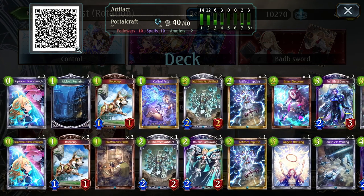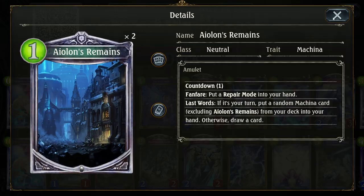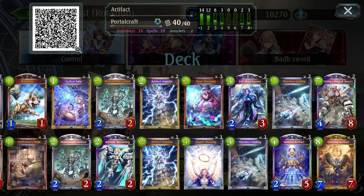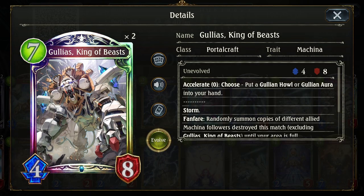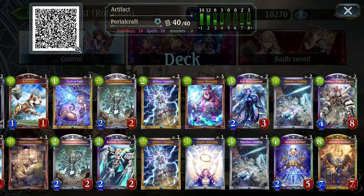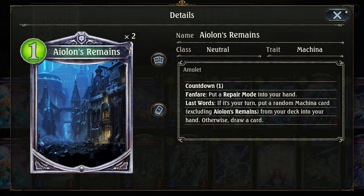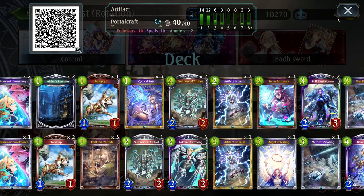I still really like the deck. This is my own personal build. I've been testing out Aelon's Remains because it can search both Ralmia as well as the King of Beasts. Getting either one of them into your hand is a way to thin out your deck a little bit, to try and draw into some of the other cards that you need, as well as giving you a repair mode — just a little bit of sustain in some of the aggressive type matchups.